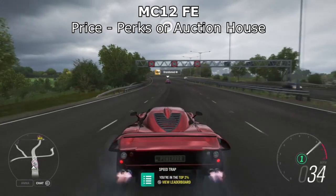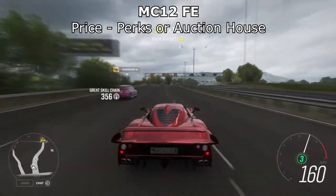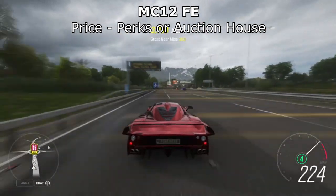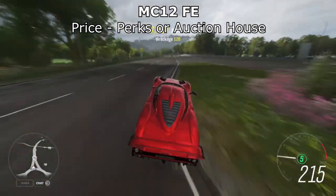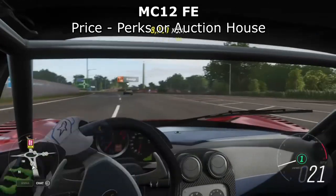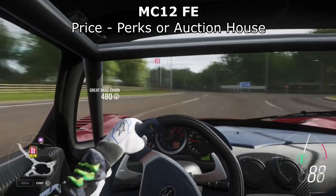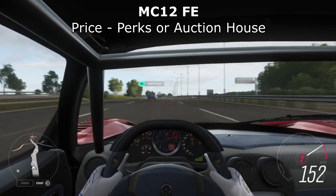Next up is the Maserati MC12. Everyone knows this car — it was one of the hardest cars to get when the game first released because of how many credits you had to spend. You had to spend millions of credits on a car to get the perk to unlock the MC12 through it, which was very awkward. Or nowadays you can get it off the auction house for a few million. It used to be one of the best cars for the Goliath, I think, though not anymore. But it's still a very fast accelerating car, which is why it's on this list.